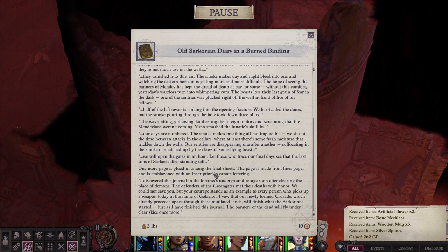One more page is glued among the final sheets, made from finer paper with ornate lettering: 'I discovered this journal in the fortress's underground refuge soon after clearing the place of demons. The defenders of the Green Gates met their deaths with honor. We could not save you. Their courage stands as an example to every person who picks up a weapon today in the name of Golarion. I vowed that our newly formed crusade will finish what the Sarkorians started. The banners of the dead will fly under clear skies once more.'